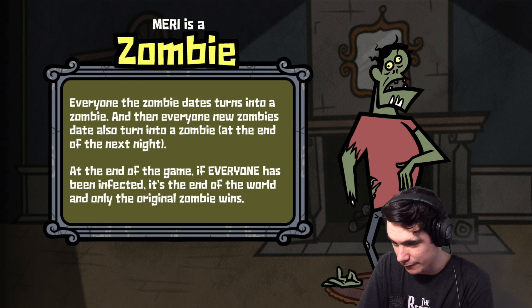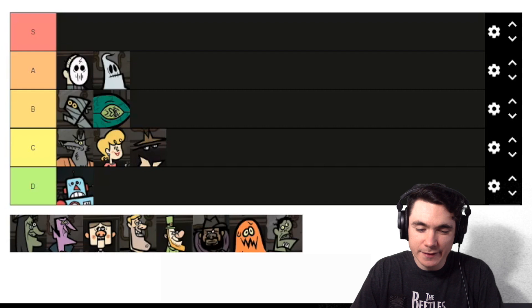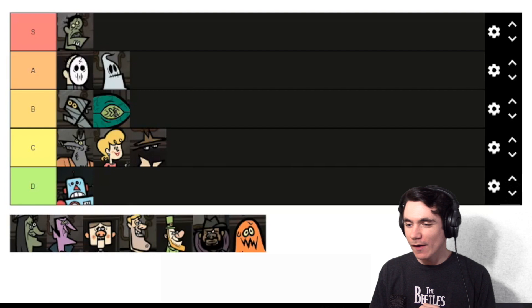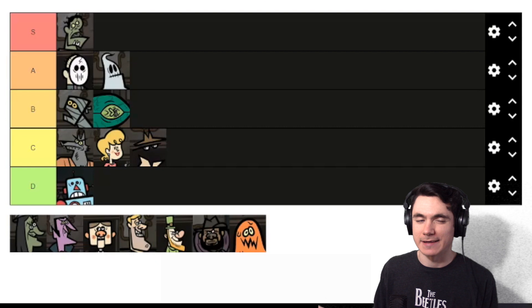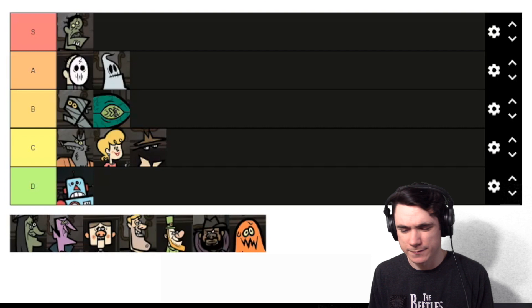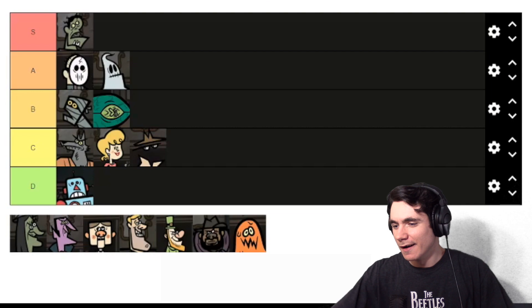Next up is Zombie. Everyone the Zombie dates becomes a Zombie, then everyone they date turns into a Zombie. If every single player has been infected at the end of the game, it's the end of the world and the original Zombie is the only winner, no matter how many hearts they received. Zombie is extremely strong — it's the only character with a 100% win condition if you pull it off. As long as you're dating widespread and targeting characters that also want to date a lot of people, you're pretty much guaranteed to win. Zombie is definite S tier, there is no debate.